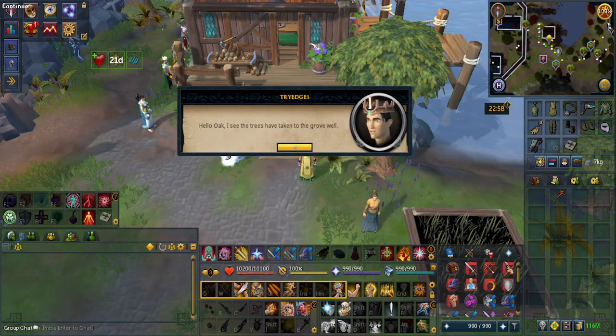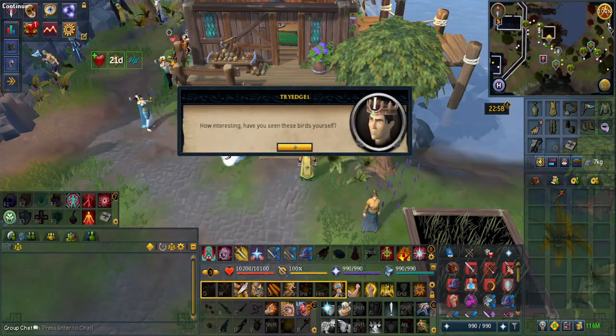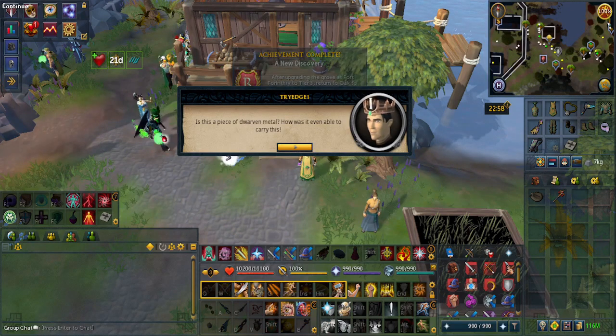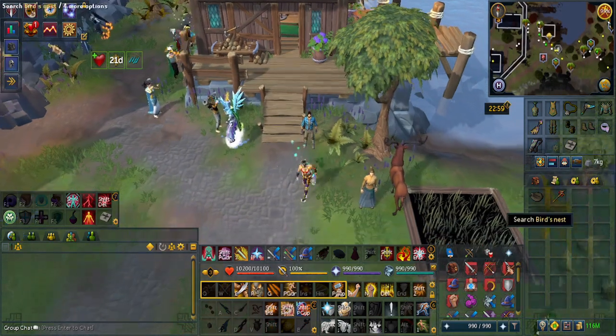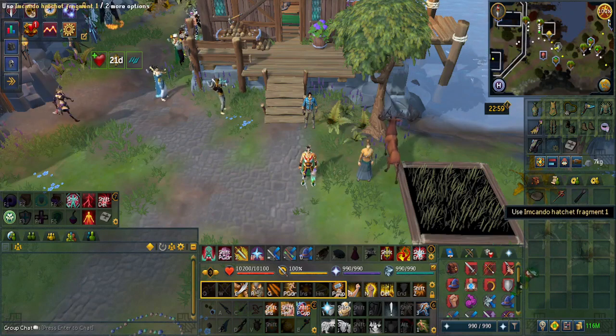Oak will tell you about the new trees, new plant life, and that there are some birds' nests laying around within the area. I don't know if the birds' nests are area-locked to this specific thing or not, but he'll tell you about the Kando hatchet and that you're able to get it from the birds' nests. To make it you will need all four pieces and then speak to Thurgo. So claim this bird's nest he gave you — you now have Kando Matic hatchet fragment one.